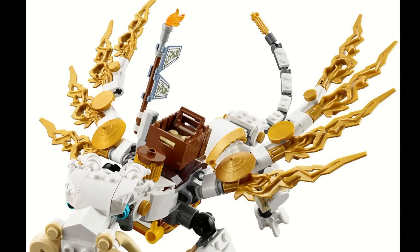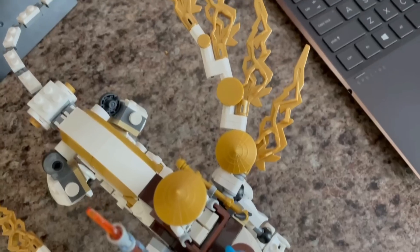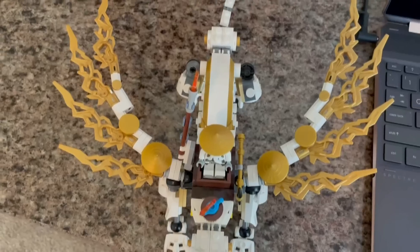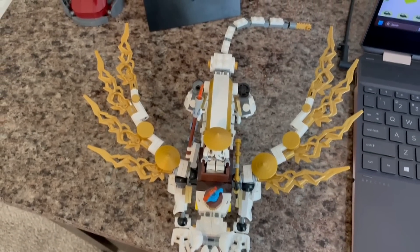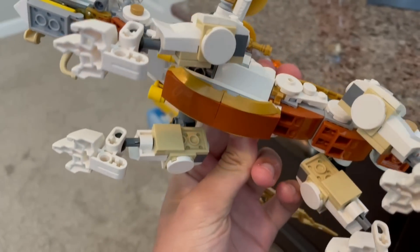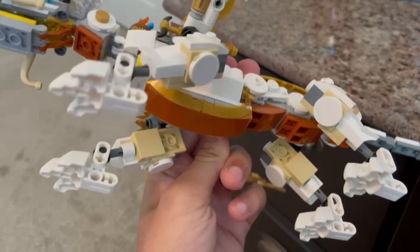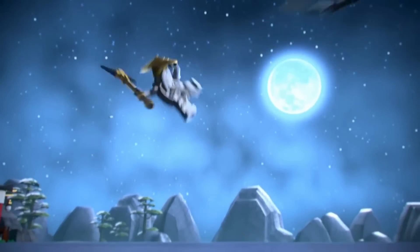Even looking past that stuff, this is still a great dragon. I really like the use of the CCBS flame pieces on the wings — they look really nice and bring a texture to the set which it otherwise would not have had, which was a very smart move. I also think it's cool how the other side of the set is super smooth and well covered up, which really helps complete the look of the set and give it more of an elegant feel. Once again, this is another set that just has so many things well done within it.